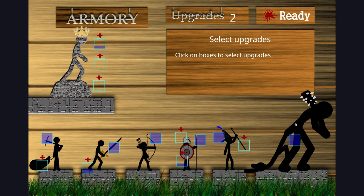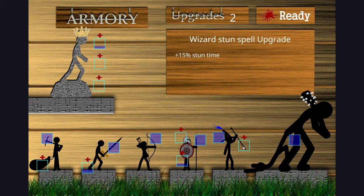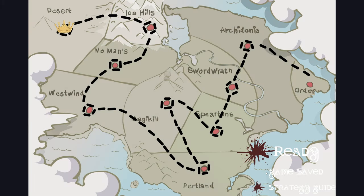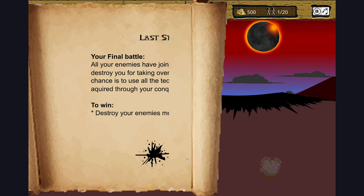Alright, this should be the last and final battle — good to know. I'm mostly just using swordsmen. Let's do the speed upgrades for the swordsmen. Let's save the game and go to the desert. Last Stand — your final battle. All your enemies have joined together and vowed to destroy you for taking over their land. Destroy your enemies' monument to win.